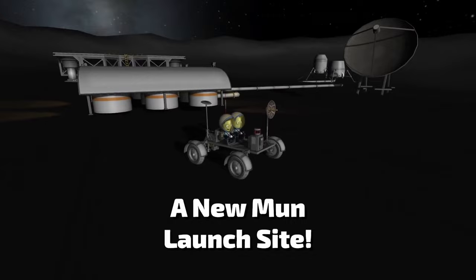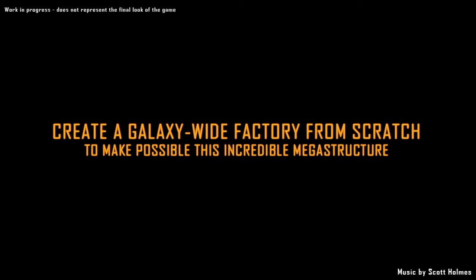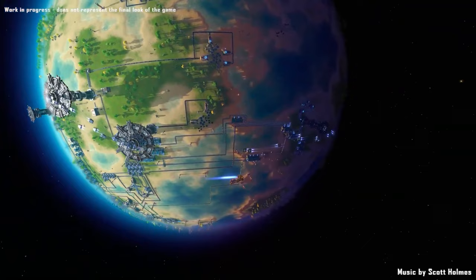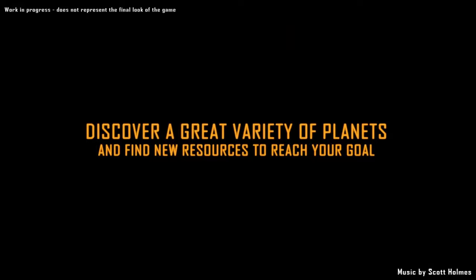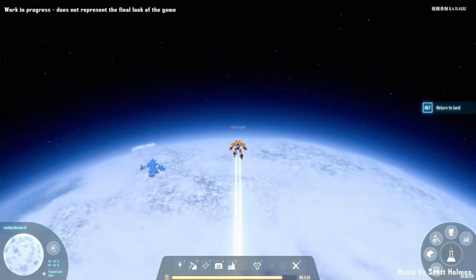Number 17 is Dyson Sphere Program, a space factory builder where you are in charge of an AI tasked with harvesting as much energy as possible to send to a virtual world where humanity has gone. Your eventual goal is to build a Dyson Sphere around a star, and since you have multiple star systems with multiple planets to build on, you can construct multiple Dyson Spheres and engineer insanely large structures across an entire star cluster. It's an amazingly interesting game.